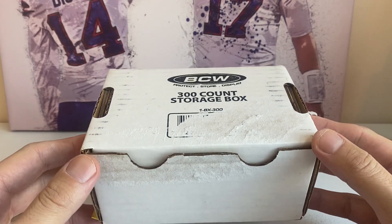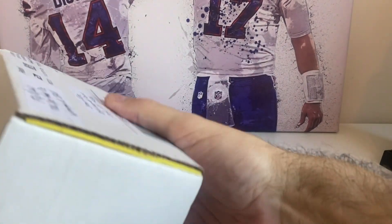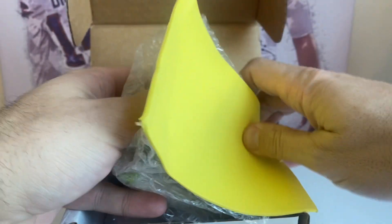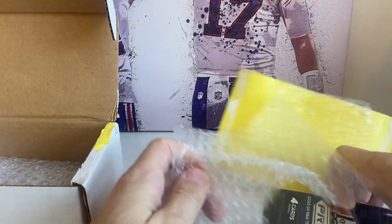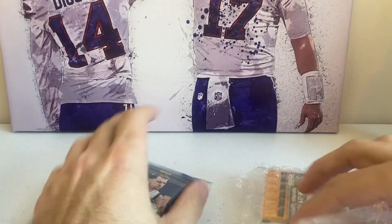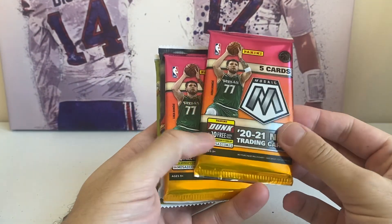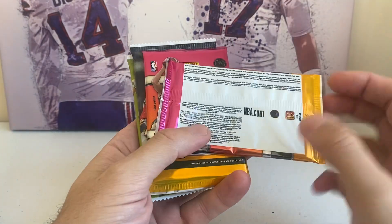And these are amazing — he just loads these up with cool packs. So they're going to be all different kinds of packs. I did already kind of peek in here so I could post a picture of the packs on Twitter to show everybody what came in. So let's see what we got. 2020-2021 Mosaic. That's awesome. That is Anthony Edwards, LaMelo Ball, Tyrese Maxey, Halliburton, all those guys.